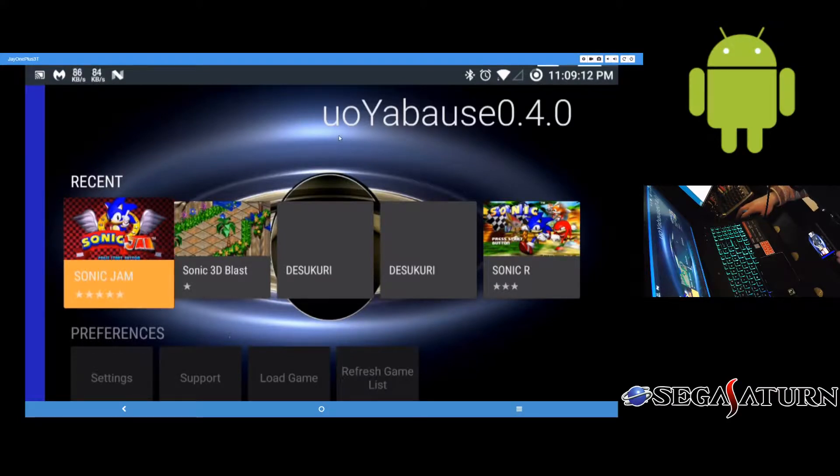I just recently came across this one — the UO Yaboos app — which is actually available on the Play Store for free, which is also great. I highly recommend this one over sideloading the standard one from the website because this one runs much better. I'm kind of amazed at how well it runs compared to the standard one.